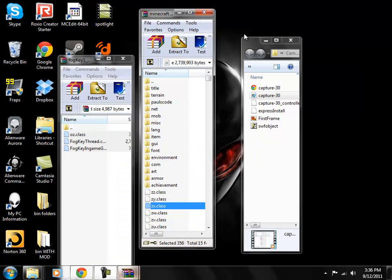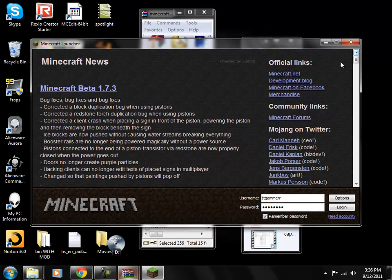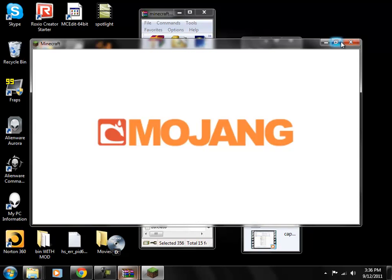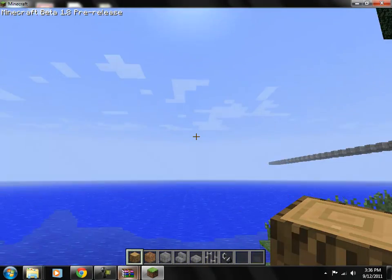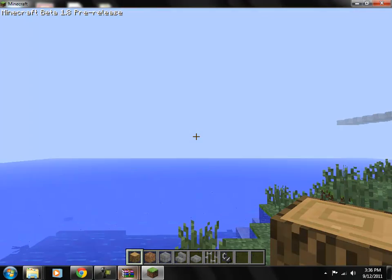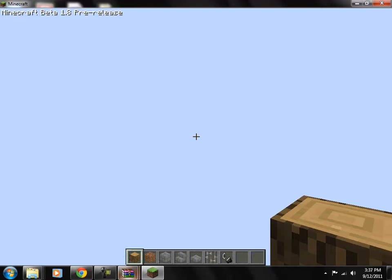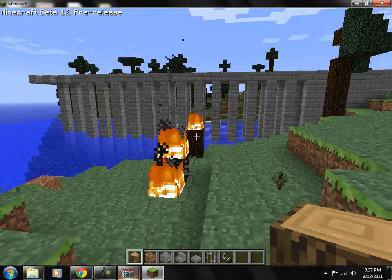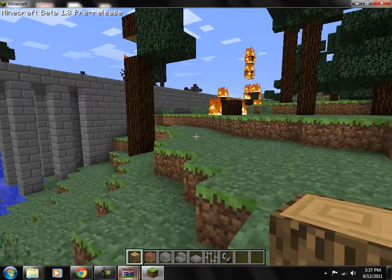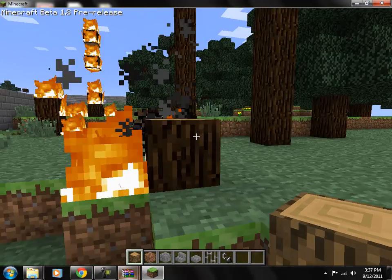You should have a fog key now. I'll do a quick demo — you can't change it yet, but the default key is F. If you look at the screen I have Minecraft Beta 1.8 pre-release. This is a super build I'm working on, which I'm not going to show you guys much more of.